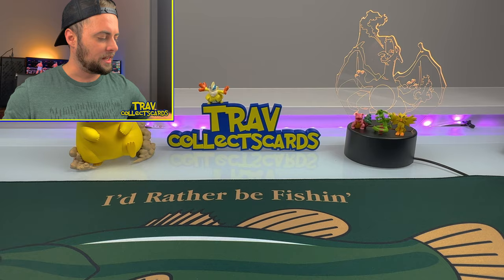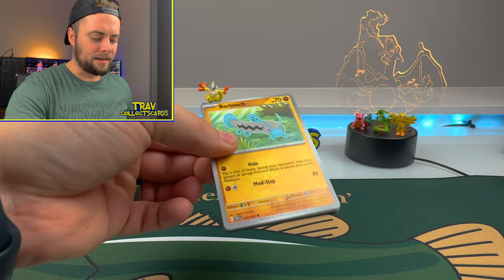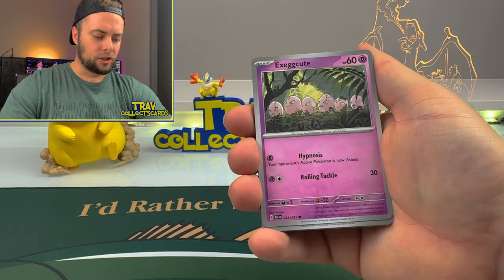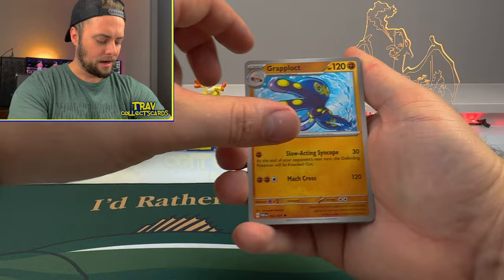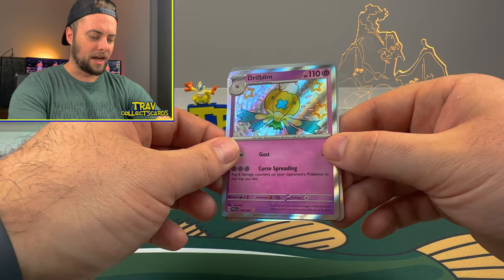Let's keep it rolling, on to the next pack - the shiny Dondozo pack. Let's see if we can keep this madness going, this set is absolutely crazy. If you haven't seen my first opening of Paldean Fates you're not going to want to miss that. We got a Lightning Energy, Barboach, Lechonk, Execute, Gasly, Technical Machine Crisis Punch, Grapple Oct, Nimona's Backpack - oh, a shiny card! We got a Driftblim shiny card. Let's go - we will take a Driftblim shiny all day.